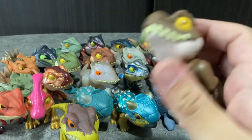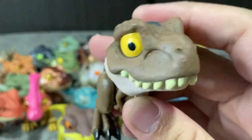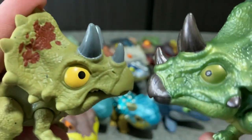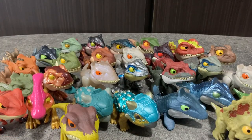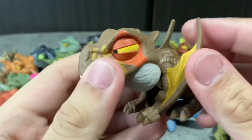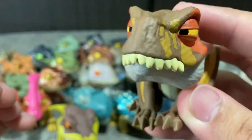We also have the T-Rex that looks sad — very nice figure. These figures are very adorable. Here we have the Triceratops — two of them, one shiny and one not shiny. Pretty nice, both look kind of angry. And we have the Dimetrodon, which I love very much. It has wings, which makes it very cool and unique — very cute tail at the back. Looks kind of angry.